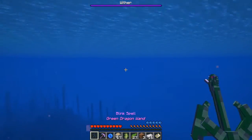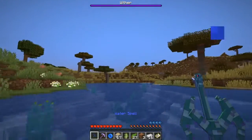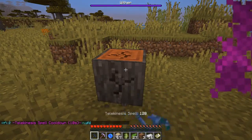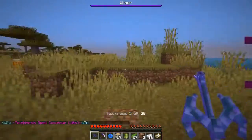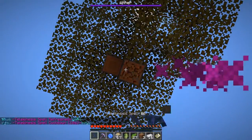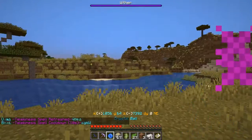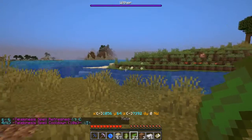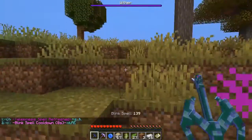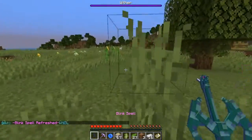It looks like there's a wither in the area, unfortunately. Let me quickly collect this so that if the wither does come, I'll be able to get out of the way quickly, or if I die, I'll at least have the acacias that I need. I guess I still technically need to head north — this is north. It's either getting dark or that wither is causing some disturbances in the visibility.